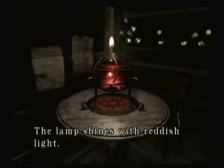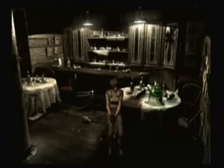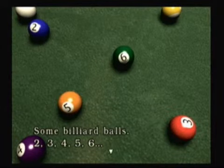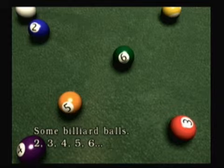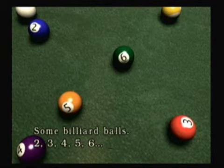The lamp shines with a reddish light. The lamp shines with a green light — so 'greenish' isn't a word? But 'reddish' is. Makes sense. The lamp shines with an orange light. It says 'with orange light.' Them billiard balls: red three, orange five, green six.